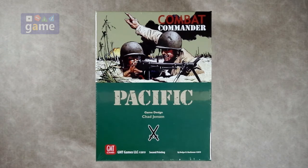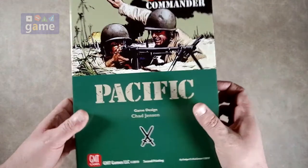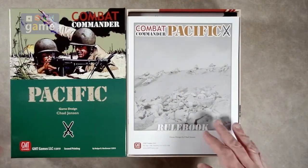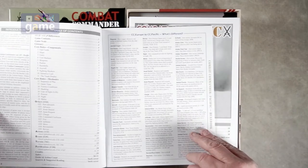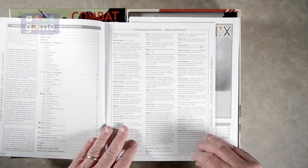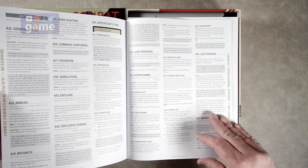I believe it just came out toward the end of last year, so let's just crack it open and see what you get inside. We get the Combat Commander Pacific rulebook — it's a little brighter paper, may just be that the other one for Combat Commander Europe is older, but it's the very clear GMT matte finish rulebook.